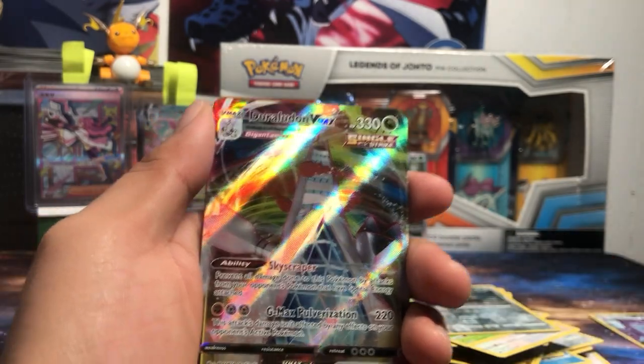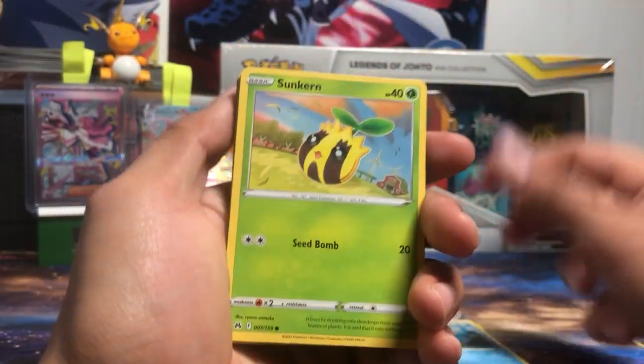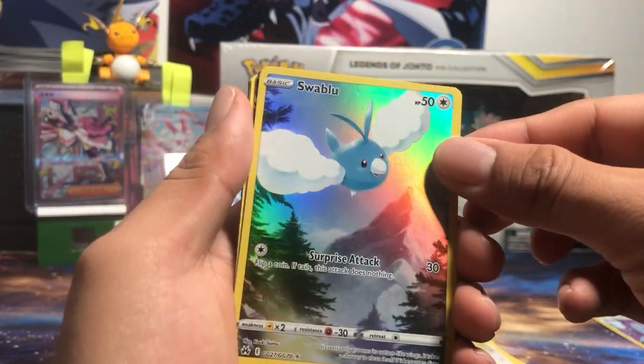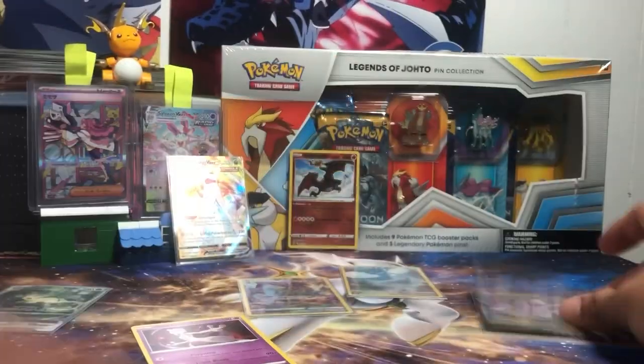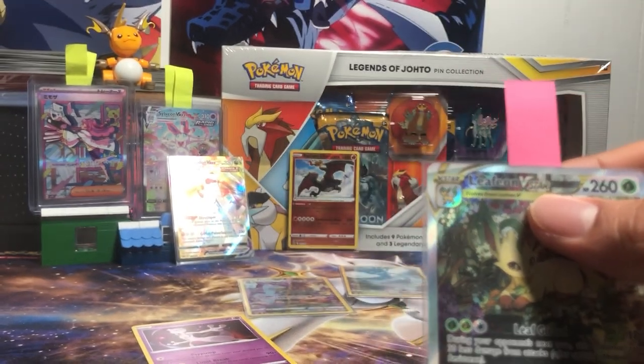We got an Energy Switch, Riolu, Cherrim, and for the holo — we got Gardevoir V-Max. Last pack of Crown Zenith, come on. We got Leafeon — I like that Leafeon — plus the Radiant. We got Cricketot, Mr. Mime, Bidoof. Yes! We got Swablu — that's what I was missing. Can we get double? We got Gardevoir V. Let me just showcase these real quick — the V plus a tagged Leafeon V-Star, which is a top card from Crown Zenith.